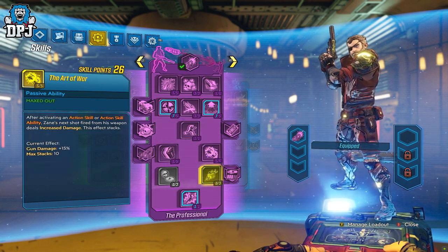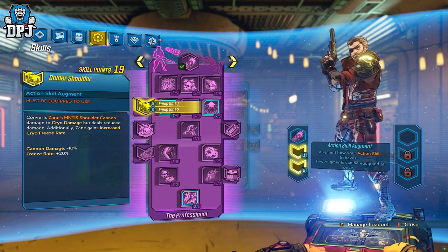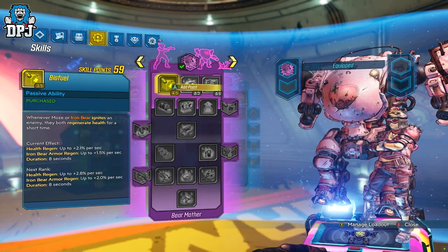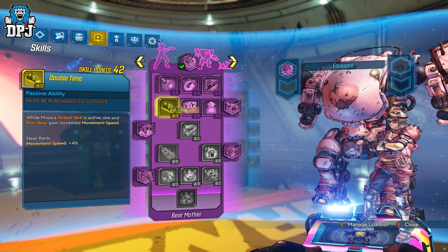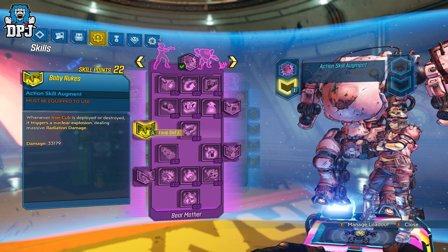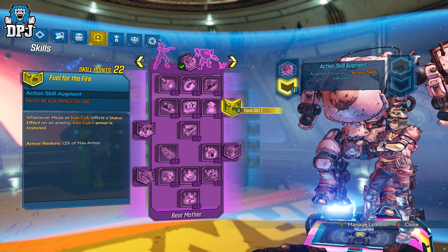Let's start with the new skill trees. Borderlands 3 is a game where you collect loot, build a beast, and mess enemies up. When they add new gear — weapons — this allows us to experiment even more with builds, and that's basically what Borderlands is. But when they add a whole new skill tree into the game, this changes our means of experimentation tenfold. It allows us to literally build brand new Vault Hunters. New skill trees alone are, in my opinion, the best additions to this game.